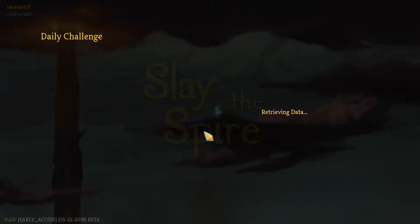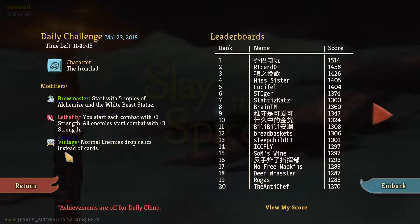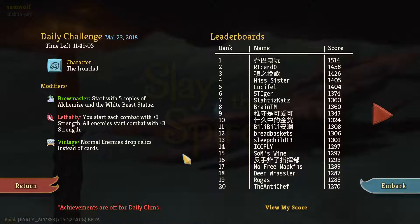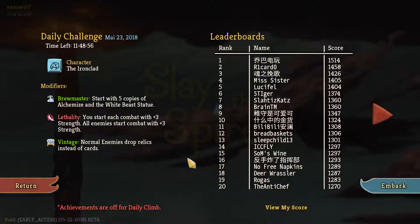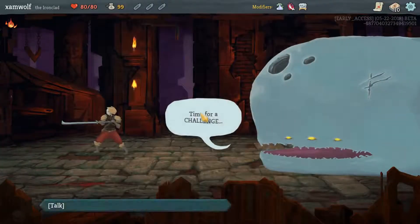Hello everyone and welcome back to Summerflays to slay the spire dailies. It's the Ironclad — Vintage, Brewmaster, and Lethality. That seems very overpowered. With all the better potions, Brewmaster I kind of like. Lethality is really strong on the Ironclad, and Vintage gives us a lot of relics.